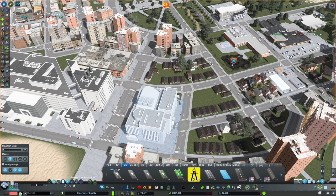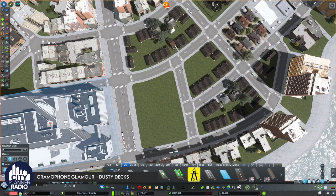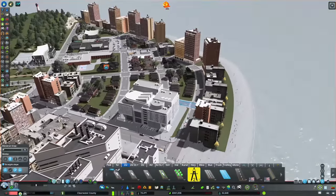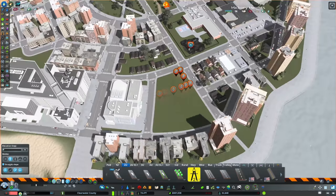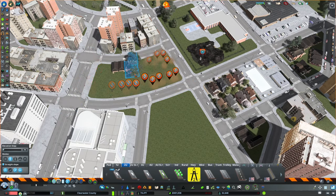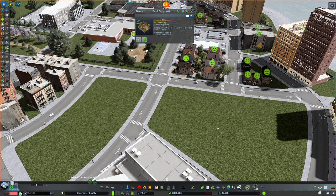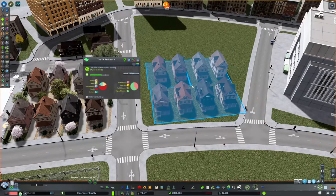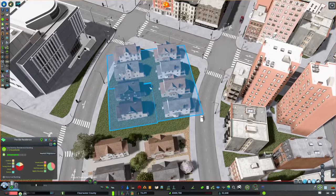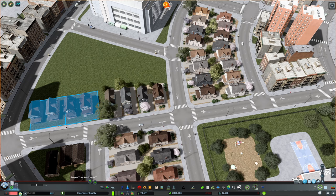I wanted to figure out exactly where to line this up before deleting the rest — it's going to be really difficult to get the road perfect after placing this building. Now that it's here, we're in a pretty good spot. We're going to break this grid up again, eliminate the homes through here, and add in duplexes. I could see the city zoning this for duplexes and allowing increased densities in this area. It looks like our small playground burned down — we'll get that repaired. I'll grab these duplexes and clone them.